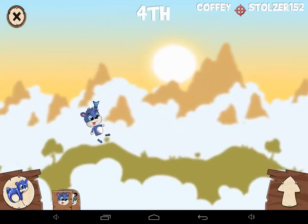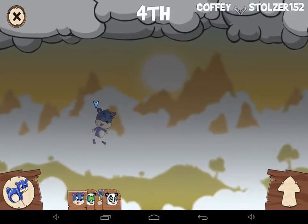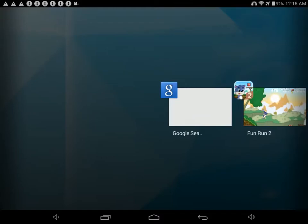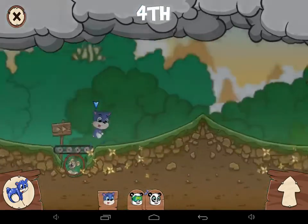Just keep tapping on the jump button and you guys can see I am now doing super jump. It might take a few tries, but you just want to do that — go back into the game and just keep spamming the jump button. Then you guys will get the epic super jump which helps so much.